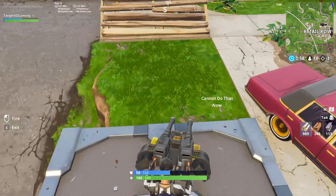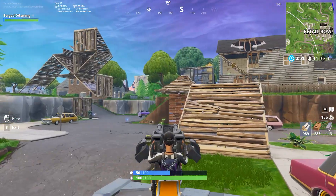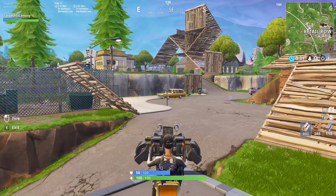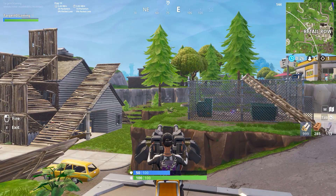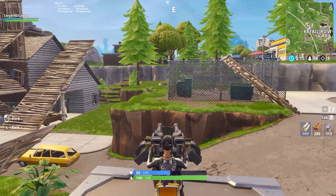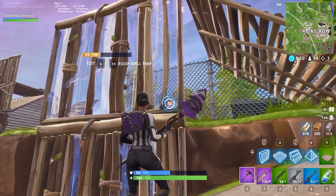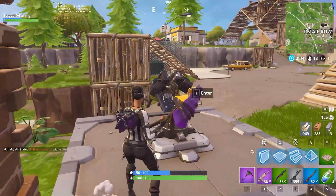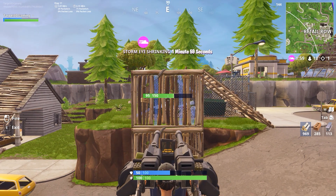The ground is indestructible. I really want another person here — I want to test out the damage it does, but the chances of someone coming to Retail when the storm is closing in is actually really small. You can figure out the damage based off this though — a barricade is 150 hit points, so let's hit it. Boom — okay, so that would have done 55 damage right there.